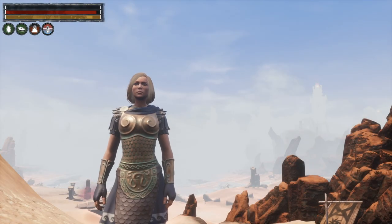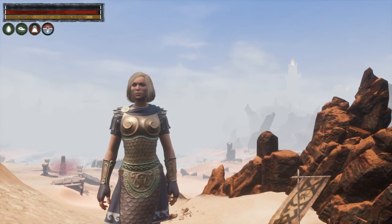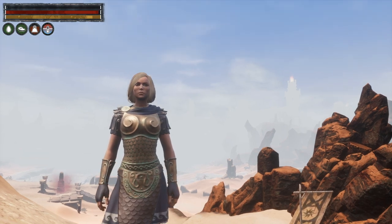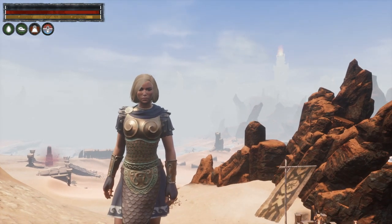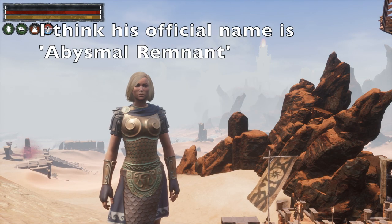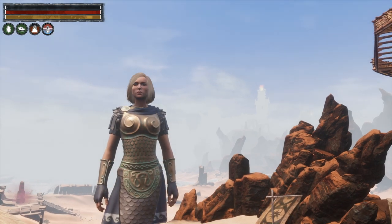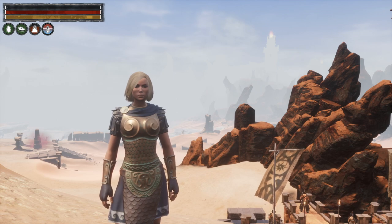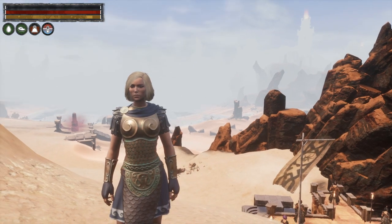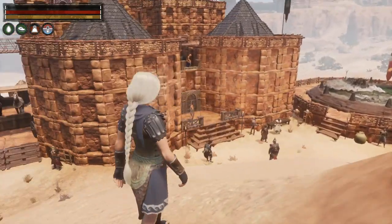Hello and welcome back to Conan Exiles. We're in our western base, which is in the desert over here, just next to Sepa Maru. I'm wearing a different outfit today because I bought some DLCs recently. I've got a couple and this is an outfit from one of those, but I'll talk about those in a second. What we're going to do today is go down to the Dregs and pay a visit to the Abyssal Remnant, who is a boss — a fairly low-level boss, but one we've not actually tackled in a long time.